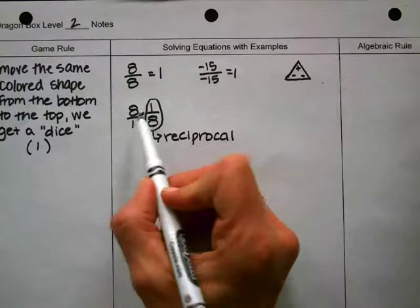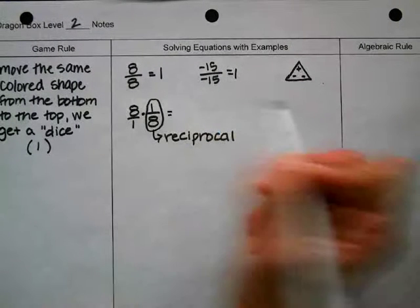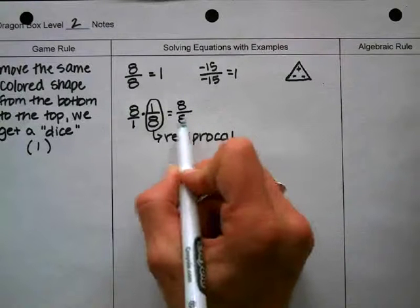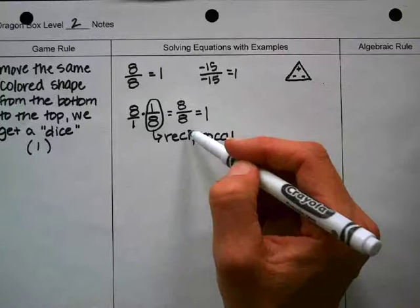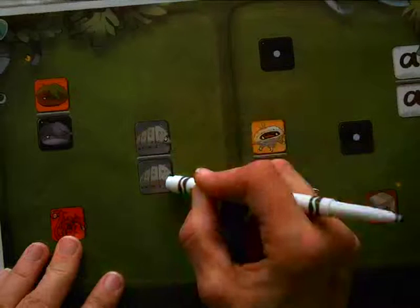What happens when I take 8 times 1/8? Eight times 1 is 8, and 1 times 8 is 8, so that's 8 over 8, which equals 1. It's the same thing as saying armadillo divided by armadillo equals one.